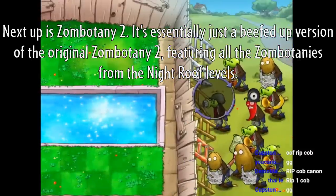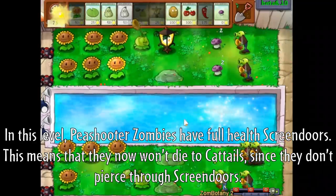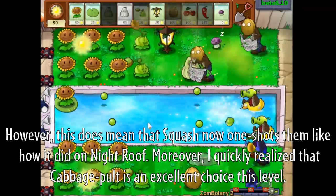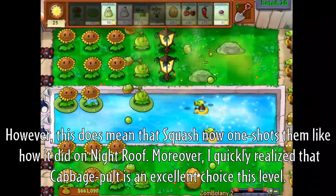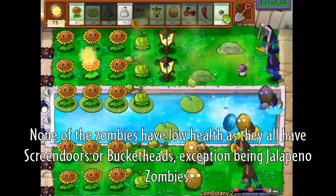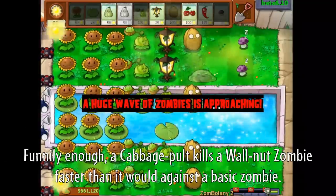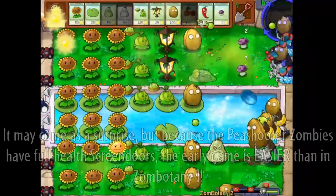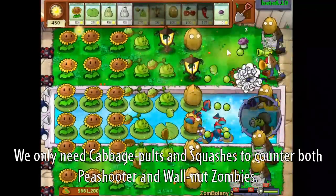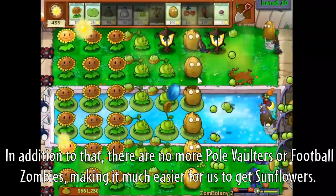Zumbotany 2 is essentially just a beefed-up version of the original, featuring all the Zumbotanys from the Night Roof levels. Peashooter Zombies now have full health screen doors, meaning they won't die to Cattails since Cattails don't pierce through screen doors. However, Squash now one-shots them like it did on Night Roof. I quickly realized that Cabbage Pulse is an excellent choice this level — none of the zombies have low health as they all have screen doors or Bucketheads, exception being Jalapeno Zombies. This lets us leverage Cabbage Pulse's extremely high damage without suffering its low damage against basic zombies. A Cabbage Pulse kills a Walnut Zombie faster than it would against a basic zombie.